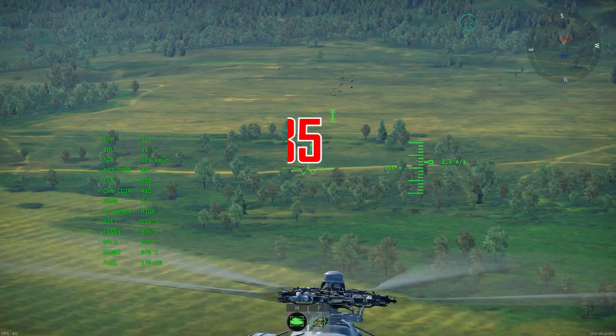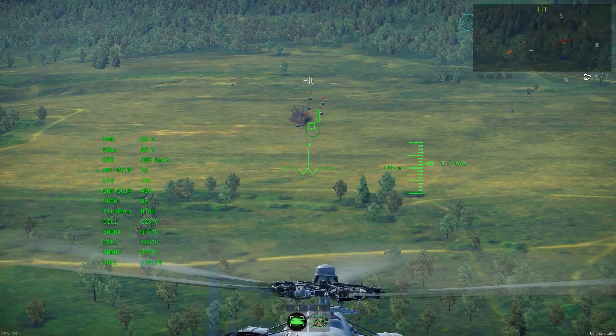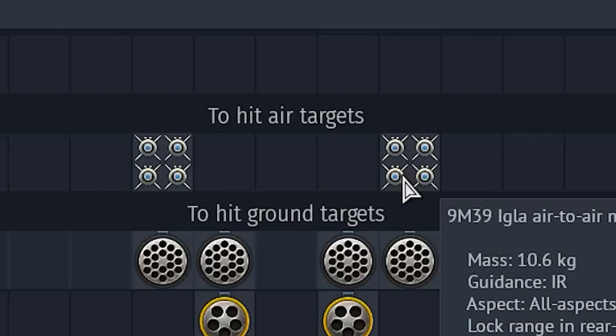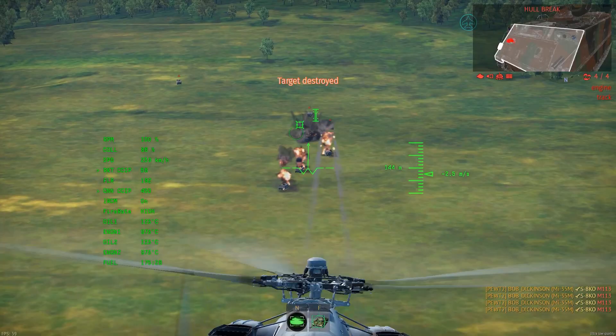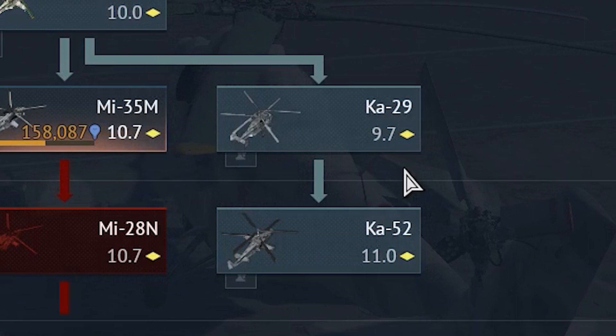The Mi-35 is the next helicopter that leads to the Mi-28 series. It is the most modern Mi-24 you can possibly see as of this date. You're at the same battle rating as the K-50s, yet you still use radio-command Ataka missiles instead of laser-guided ones. But I think this one is actually worth it — because it has thermals this time, and it has a non-retractable landing gear. You can also purchase the K-29, which is much less painful to grind with.